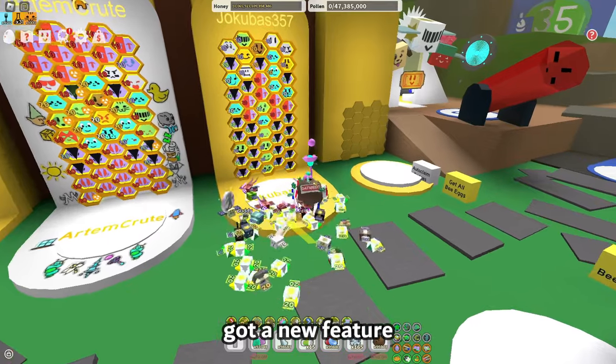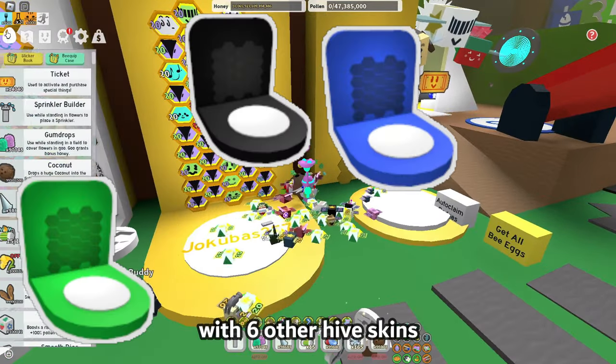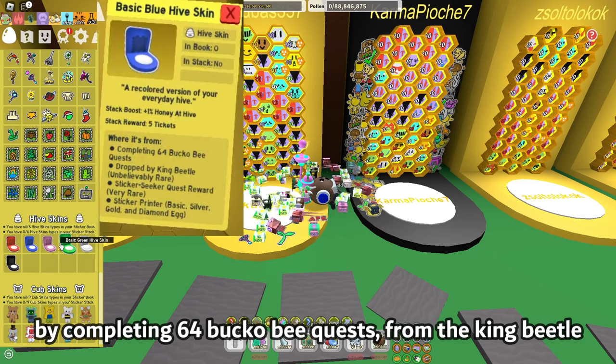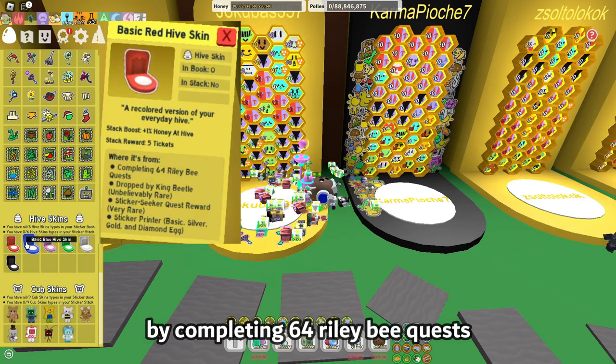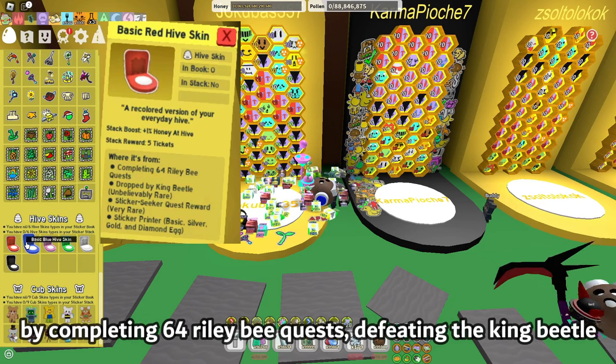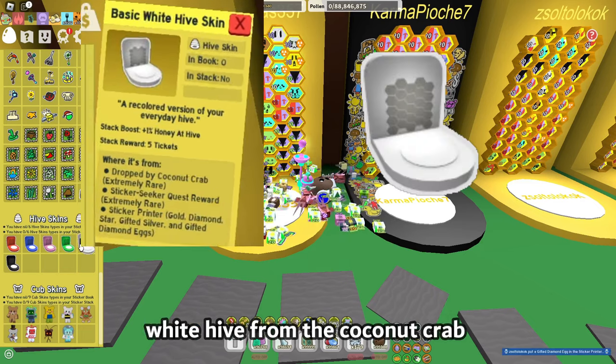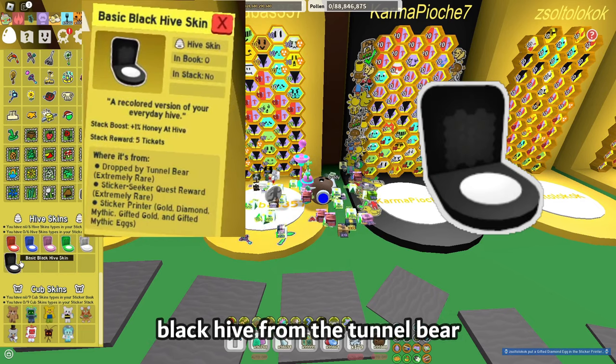The hive itself got a new feature and you can change its colors with 6 other hive skins. You can get the blue hive skin by completing 64 Bucko bequests from the King Beetle. The red hive can be obtained by completing 64 Riley bequests by feeding the King Beetle. Green hive is from the Stump Snail, pink hive from the Mondo Chick, white hive from the Coconut Crab, and black hive from the Tunnel Bear.